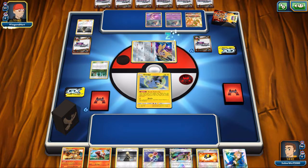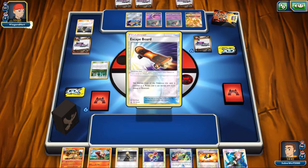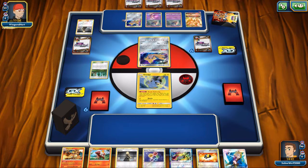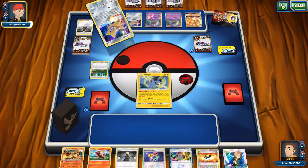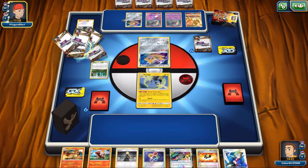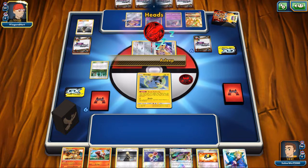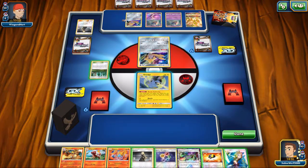My opponent really is having the nuts here. He already has two of the Malamars down, his main attacker Alternate Crossma GX, and Jirachi in the active position doing good searching. He placed down another Jirachi and goes with the Escape Board. He's even going for another Jirachi search. Since Malamar is a setup deck, you don't really attack in the beginning — you want to get your Malamars out, set up your Discard Pile, and then Alternate Crossma GX can take out anybody.